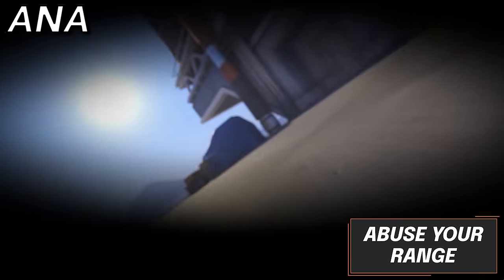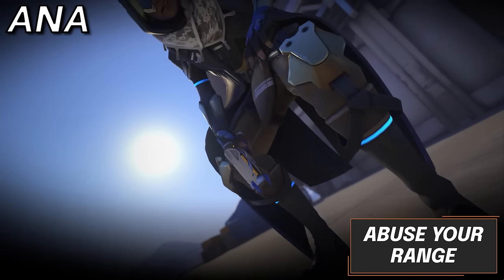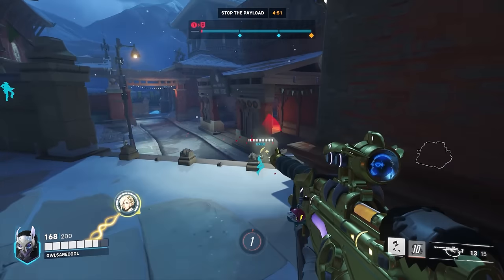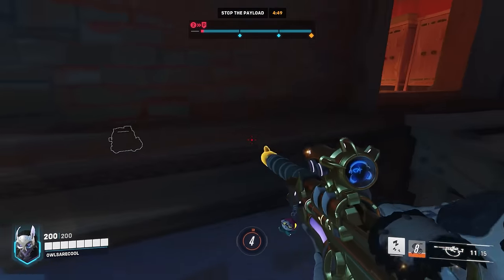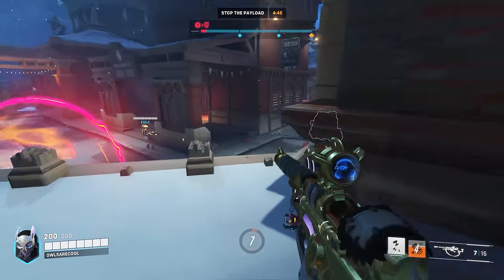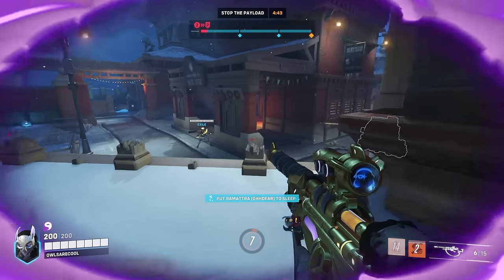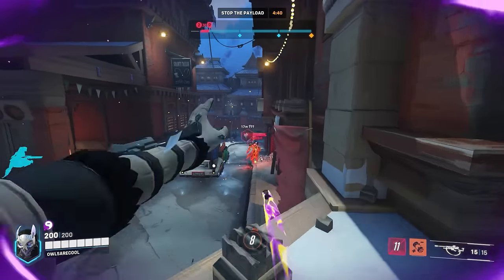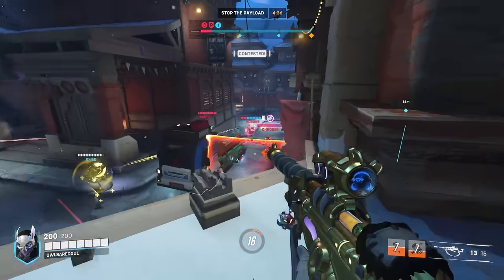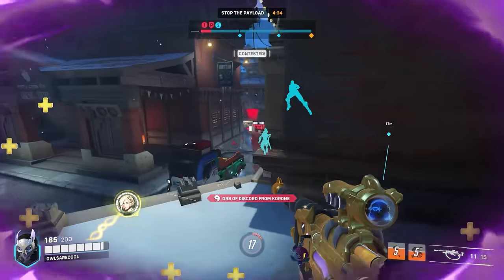Next up we have Ana, and you are a sniper, so take it literally. We see way too many people nearing the front line as Ana and just sitting next to their tank. Sure, it might give you more opportunities to hit your abilities, but if anyone were to pressure you — which is extremely likely — you will likely have to waste your abilities to save yourself anyway. So stay in the backline as far as possible while maintaining line of sight on your team for maximum value.